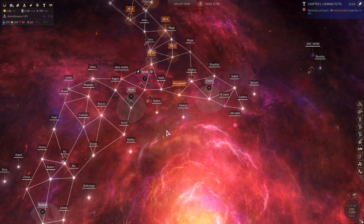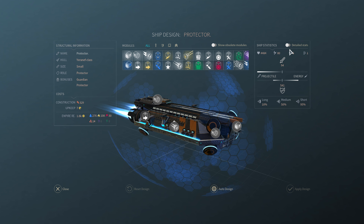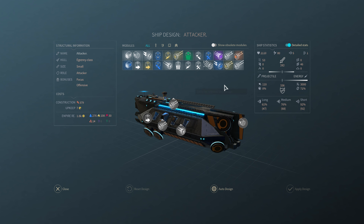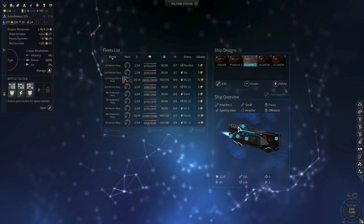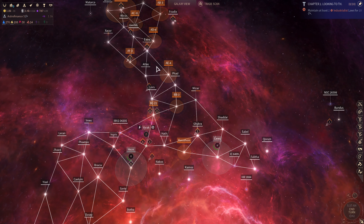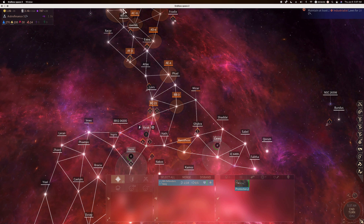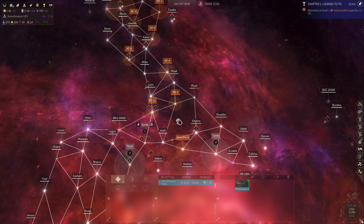In Episode 6, I did some upgraded ship designs for my small military ships — the protector and the attackers. The attacker is balanced with two beams and one gun, and the protector has one armor and two shields. The attacker only has one shield for defense. I built one of the protectors at AA and he's trucking his way down.